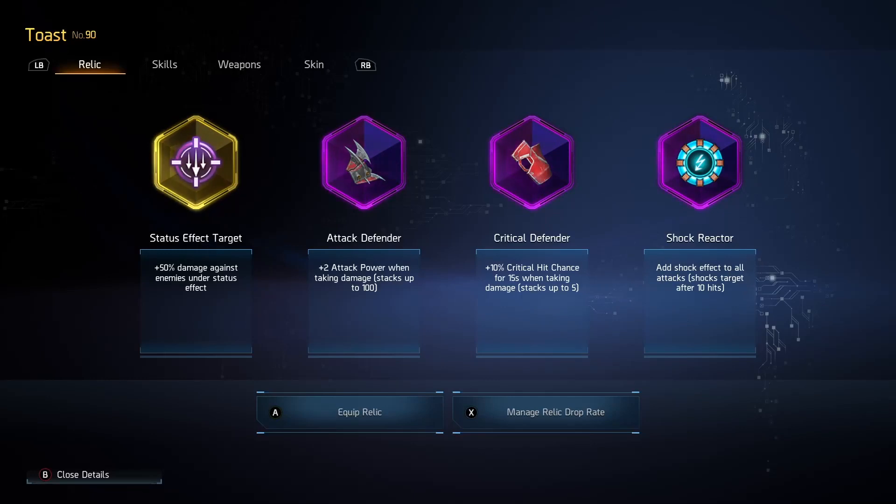To begin with we have Status Effect Target, Attack Defender, Crit Defender, and Shock Reactor. Status Effect Target is a great relic for damage multipliers. It reads a little worse than it actually operates — it reads 50% damage against enemies under a status effect. This implies that as long as an enemy is under a status effect you're getting a 50% damage multiplier, which isn't how it works at all. How Status Effect Target and the all-status stat on your stat page actually functions is: for each active status effect on a target, it will give you 50% per status.